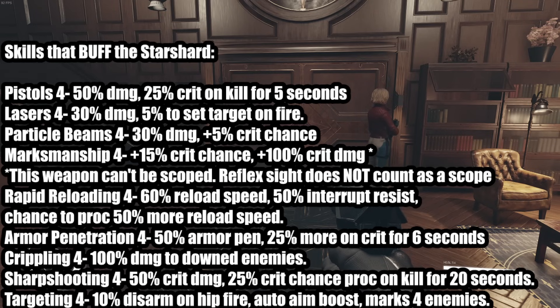Pistols 4: 50% damage, 25% crit on kill for five seconds — this might be bugged, it's really weird and wonky, it sometimes works and most of the time I don't think it's working correctly. Lasers 4: 30% damage, 5% to set target on fire. Fire is another damage over time, so we have two damage over times with this weapon. And if you get a Tesla, that would be three, but I've never found that.